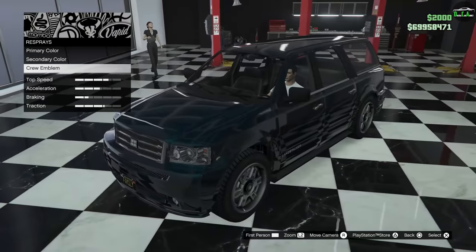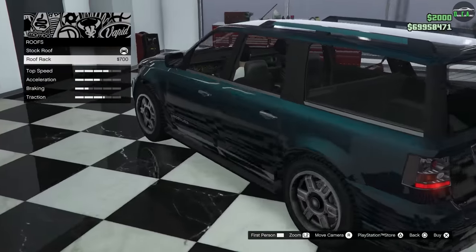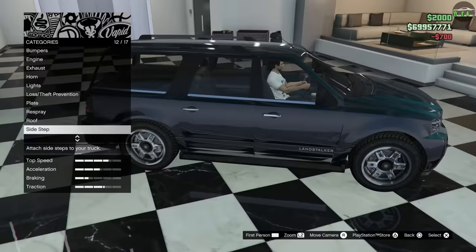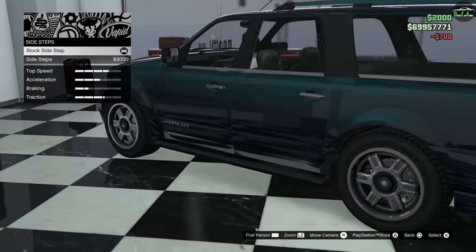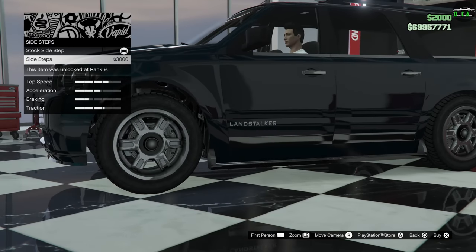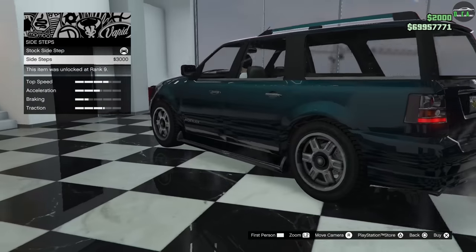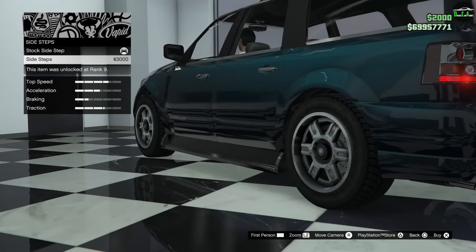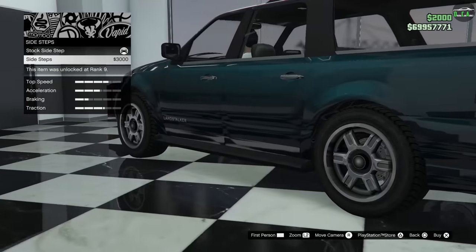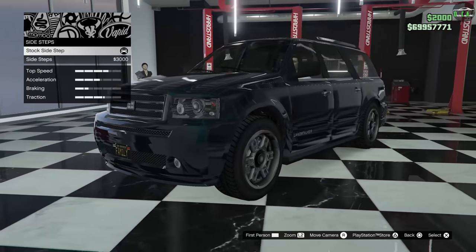A chrome trim goes on the hood for this one. Roof — you can add a roof rack. The center section there is primary color, which is pretty cool. Sidesteps — there's already a sidestep in black. You can add an extended chrome one that hangs really low, but I don't like the way that looks — it feels excessive, kind of like a van. So I'll leave the stock sidesteps.